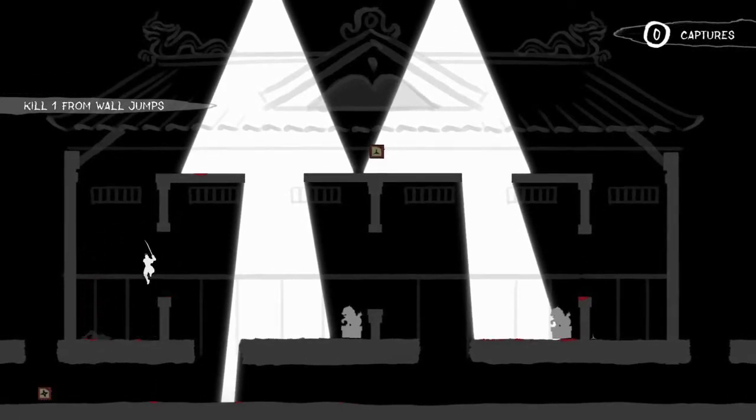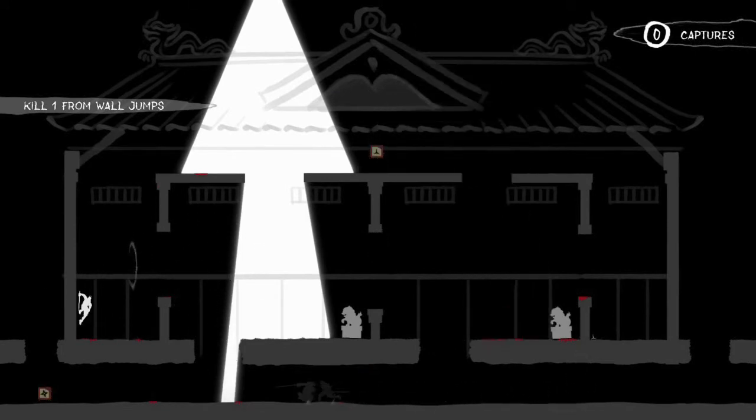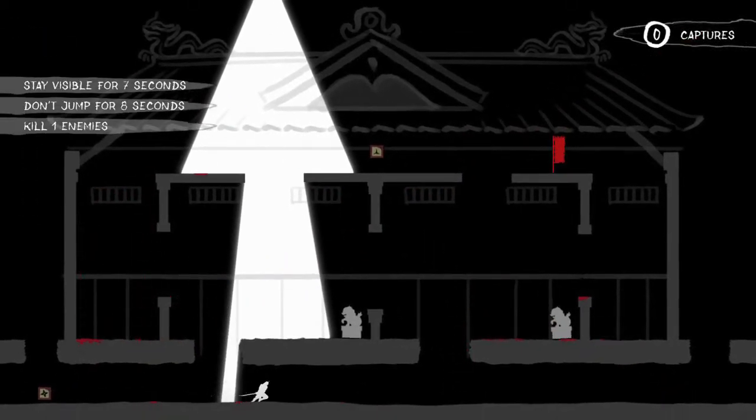As you can see right here, the wall jump kills are probably the hardest ones, just because you need to focus on timing. Try to funnel your opponents into this area or the area on the right and then you should be able to knock it off. I'm just going to stall until someone gets into position so we can get a wall jump kill.